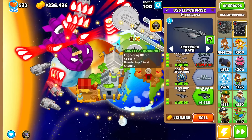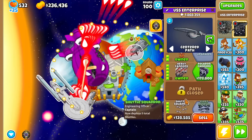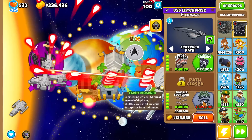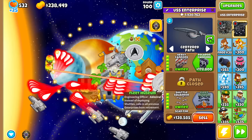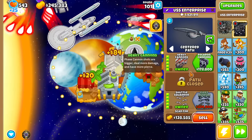I guess I'd have to go for the science officer to unlock that. Anyways, here's round 100. In the meantime, I can read Fleet Museum: instead of deploying shuttles, it calls in all previous Enterprises from retirement. Sounds powerful enough to justify the 324k cost.